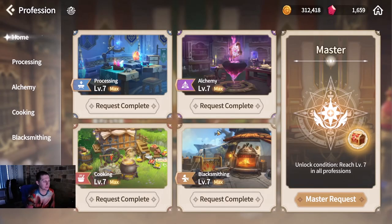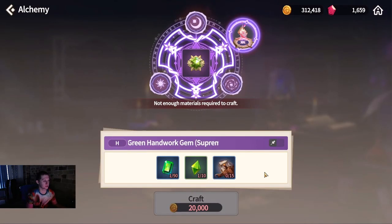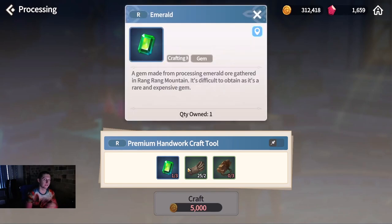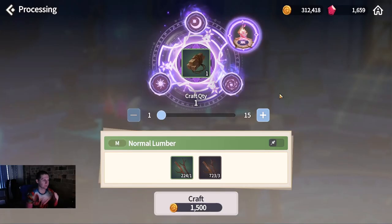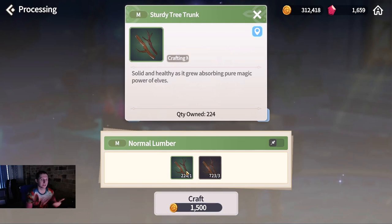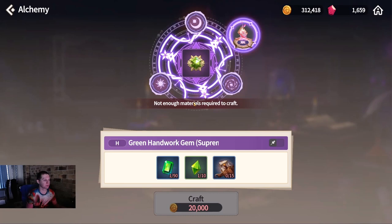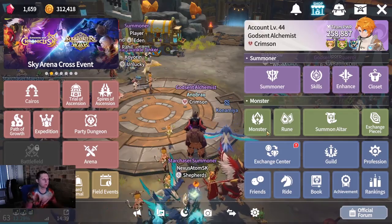If we jump into professions, you'll see I have them all maxed. Alchemy is very expensive - millions of gold, tons of materials. A great example is these premium handwork craft tools. The recipe needs emerald, string, normal lumber, branches - lots and lots of branches - and sturdy tree trunks. When you're supposed to craft 15 of these, you need a lot of branches. That's just an example of why they are so popular.